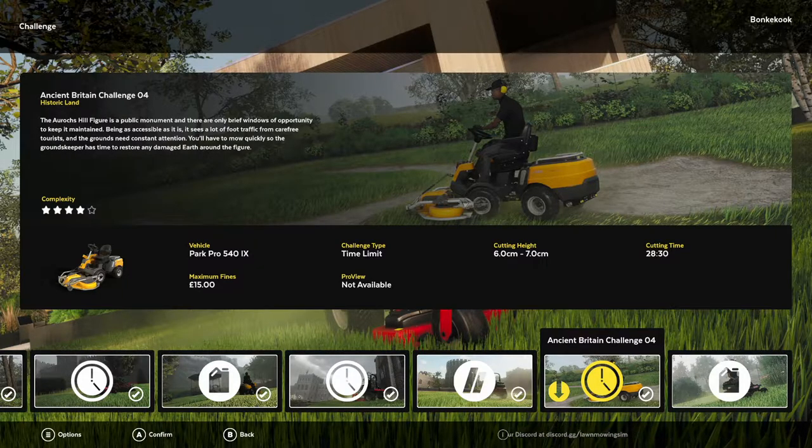Just off the bat, I do not know what this is referencing, so forgive my ignorance. We need to mow whatever this monument is considered, and there are kind of two ways you can go about doing this. You can use the weed eater to edge everything, including the monument, and try to get it all cut that way.